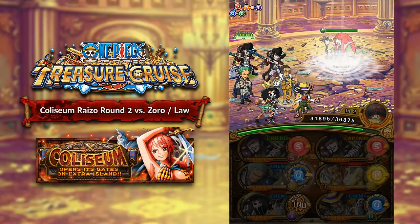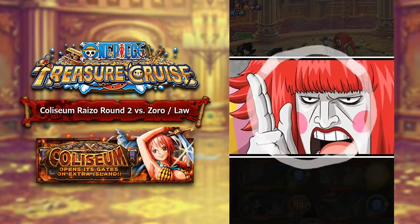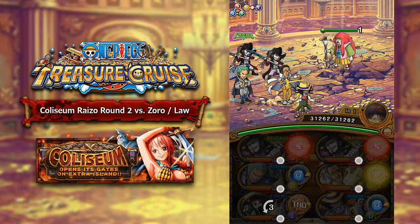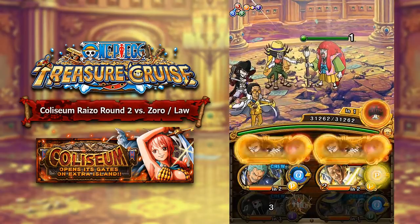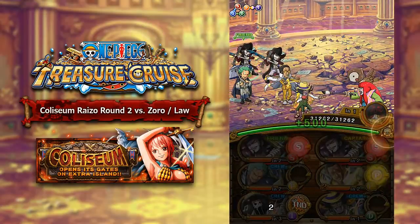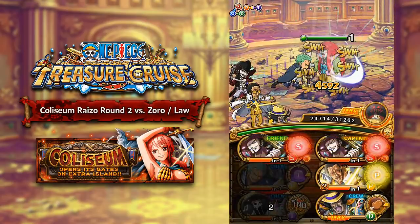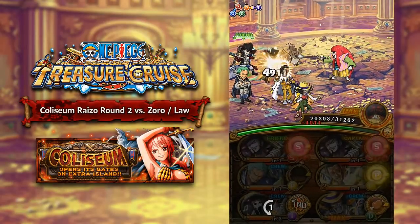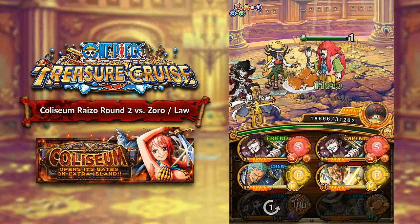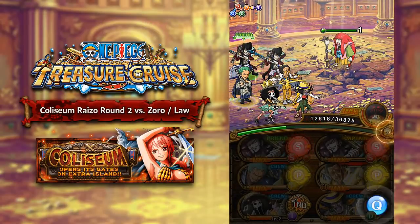Round two is against Zoro and Law on stage five, but on stage four you face Kanjuro. Kanjuro has just over a million health and attacks every turn for about 6,000 to 7,000 damage. His preemptive attack will blow away a random unit for three turns, and all your specials will be rewound for two turns. Under 50%, he transfers all your orbs into negative and locks your slots for two turns — so ideally wait until all your characters are back and specials are ready, then burst him down. He's only got a million health so he's very easy to take down.